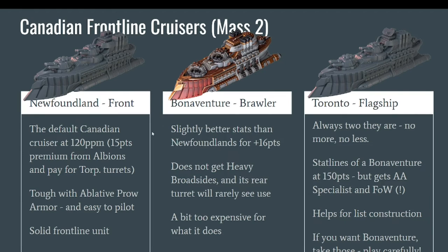These Canadian cruisers are tougher than British cruisers and easier to pilot — they have both turrets facing forward, making them simpler to maneuver. However they are generally more expensive than British ships. The default build is the Newfoundland at 120 points per model — 15 points more than an Albion — and unlike the Albion, the Newfoundland has to pay for its torpedo turrets. So if you really want to focus on torpedoes, buy Albions, not Newfoundlands.